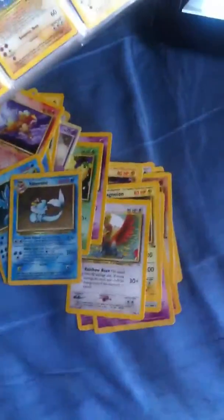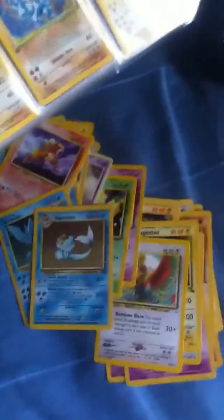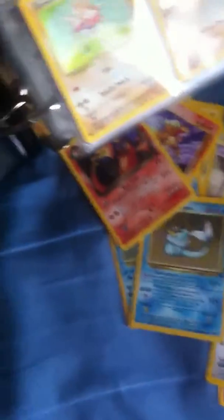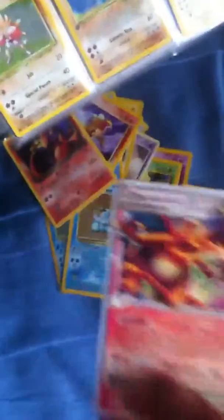A Vaporeon holo, and then this is the one that's getting me because I can see the Level X bit at the top. Let's check this one out — a dark Charizard. Trust me, I pulled it out and it comes out like this — and this one is a Charizard G Level X!